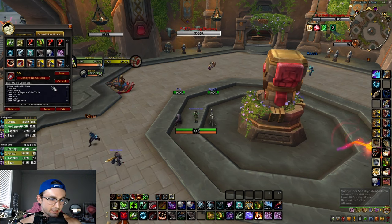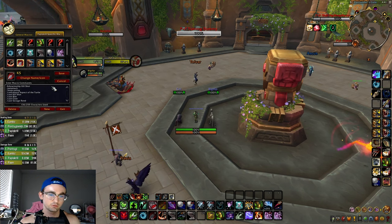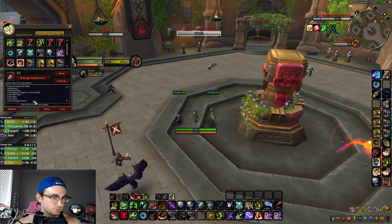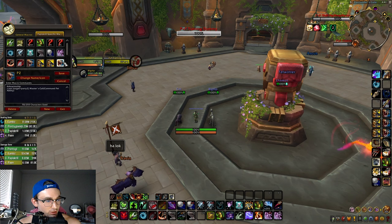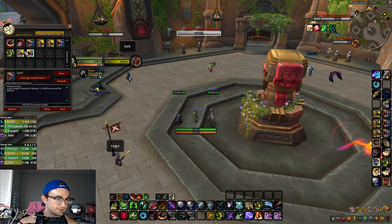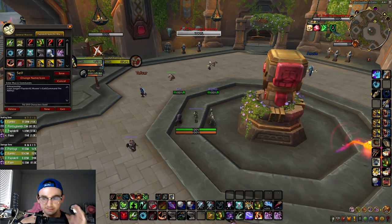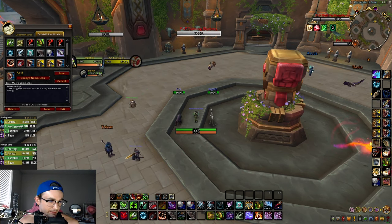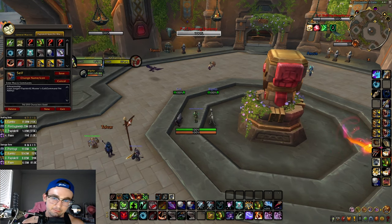My Kill Shot macro includes pet attack, stop casting, turtle cancel (to absorb an attack then resume damage), Bite, Claw, Savage Rend. I also have Party 1 and Party 2 Master's Call macros, Party 1 and Party 2 Sac macros, self-Sac macros, and a self Master's Call to get out of roots. Not too many insane macros for BM Hunter — all of them will be in the Pastebin link in the description.